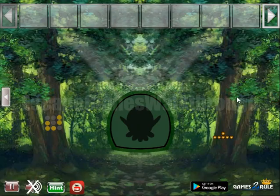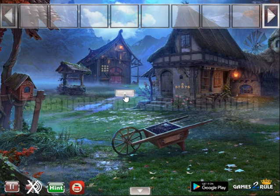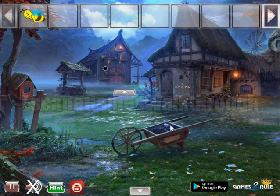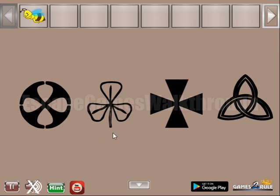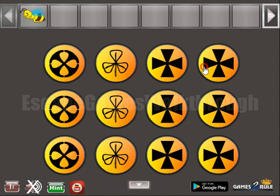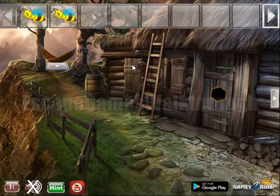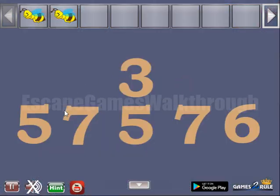Going to the right. This is a pattern to remember — yellow and gray dots. Repeat it here and get the B, going up there. Here's another hint for crosses — these four crosses we need to use here on this place for these columns. One more B to get, then going up there. Here's another hint: three, five, seven, five, seven, six.